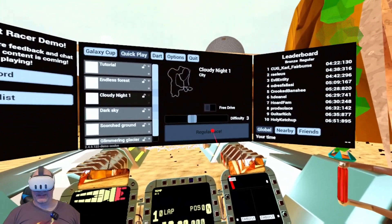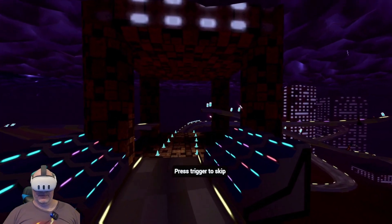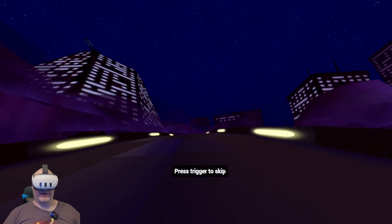You get the general gist. We'll do one more race here on the demo — let's do the Cloudy Night race next. As you can see, a very different course.